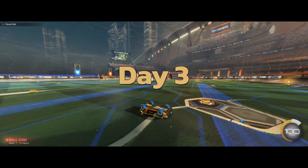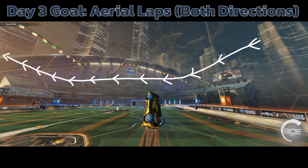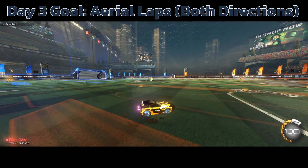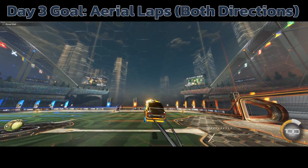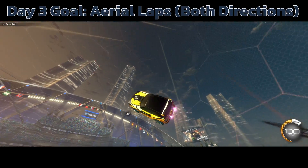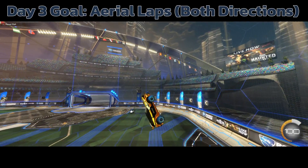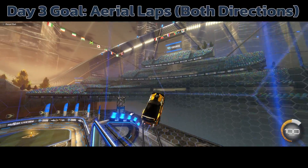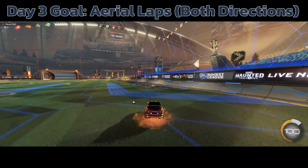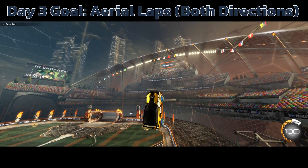For day three, we're going to start to finesse the control a little bit more. Still going to be messy, but we're going to start doing some aerial laps — going into free play and trying to fly your car around in a directional circle around the exterior of the map. You're going to want to do this on the left side and the right side so you practice turning in both directions. Like I said in day two, we're going to start adding a little bit of control when the bottom of the car is facing us, and we're also going to start putting in the forward and backwards tilt so we can control forward and backward momentum and speed while air rolling.